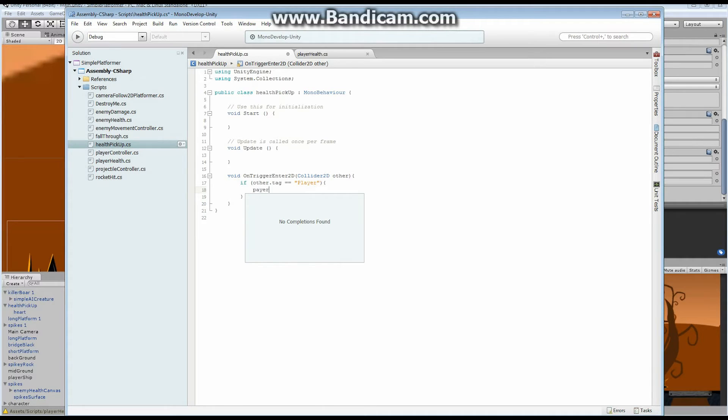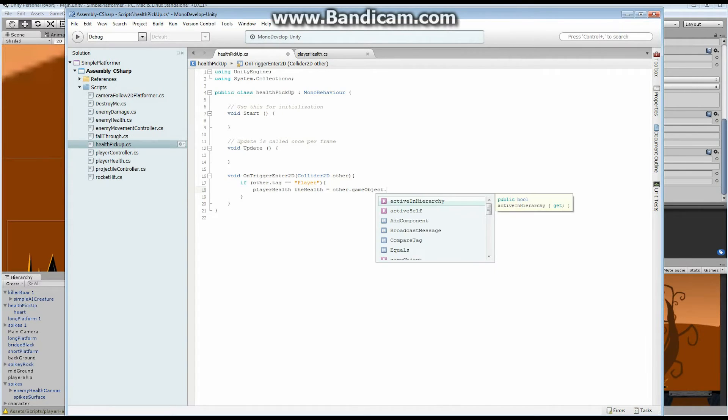The first thing we need to do is get a reference to that script. So PlayerHealth — we'll call it 'health'. It's going to be equal to other.gameObject.GetComponent, and we're going to get the PlayerHealth component — no quotation marks — PlayerHealth.